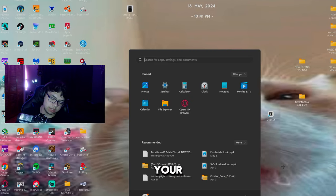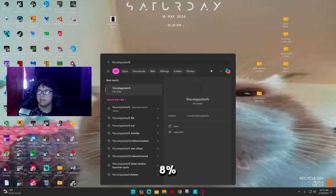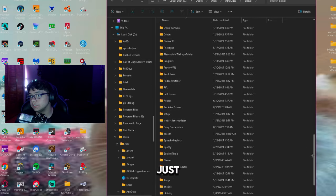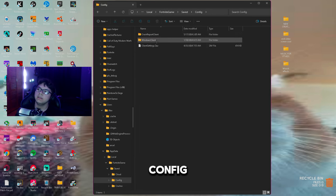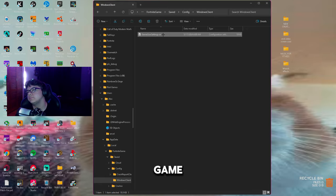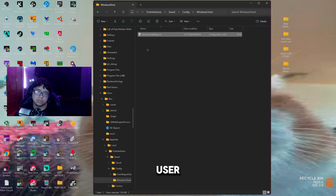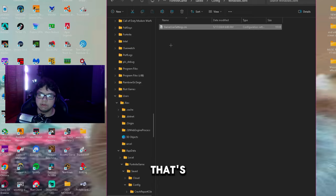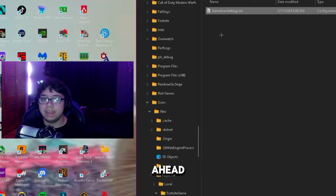Finally, press the Windows key, search %localappdata%, and open that folder. Find the Fortnite or FortniteGame folder, navigate to Saved > Config > WindowsClient, and delete the GameUserSettings file. Empty your recycle bin again after. This resets your graphical settings and resolution but does not affect your keyboard or mouse bindings. If none of these steps work, re-download Fortnite entirely and repeat all the steps.